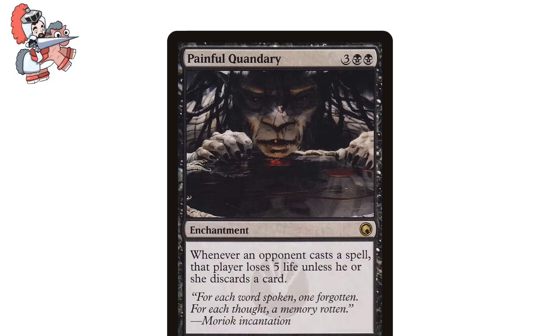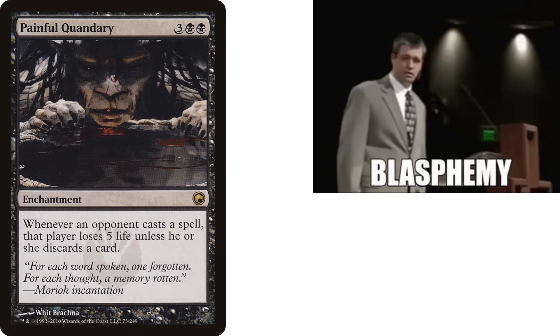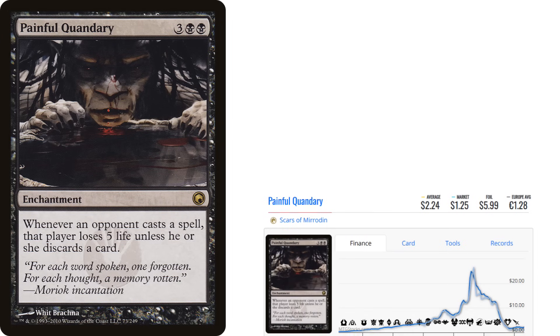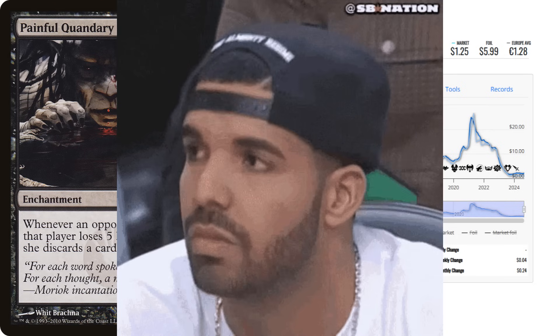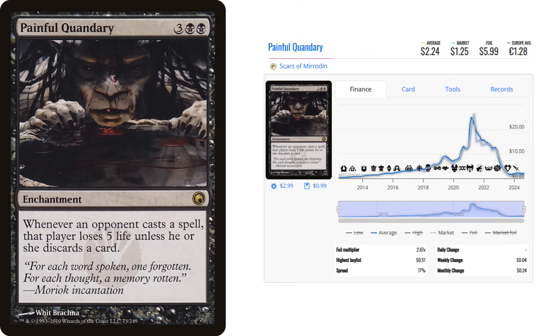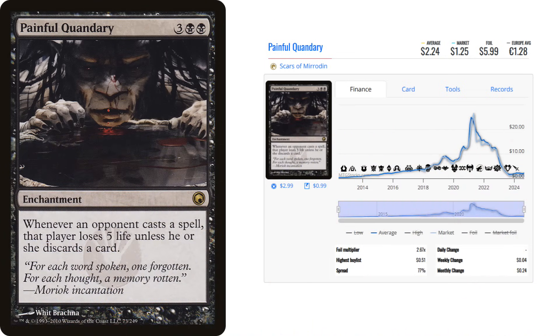Moving on to Painful Quandary — 3 black, black enchantment. This copy is from The Brothers' War. It says: whenever an opponent casts a spell, that player loses 5 life unless they discard a card. Thank whatever deity you pray to for reprints, because this very mean but very good card is down to a little over a dollar after being reprinted in The Brothers' War. This card spiked around Kaldheim, and I think we all know the answer to that — so we're just gonna move on. Apologies if I triggered anyone with bad memories.